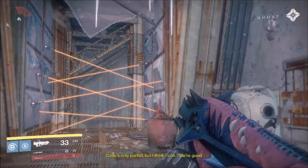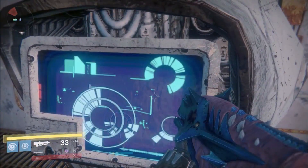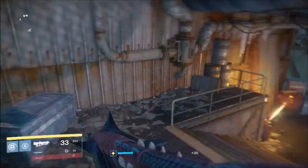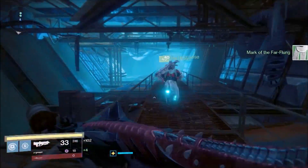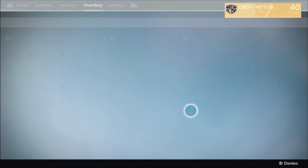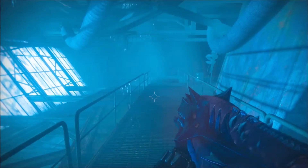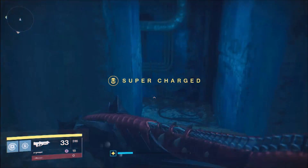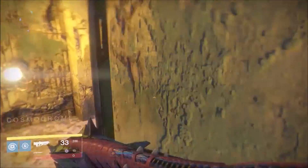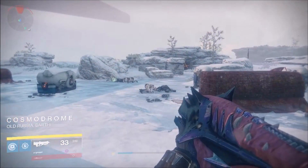The first thing you will want to do is get a Splicer Intel Key and put it in this device that will deactivate all of the lasers around it to get to the very first area of the game. I am about to show you what a Splicer Intel Key looks like. You get these from killing Brood Mothers in the Plaguelands. Brood Mothers are Hive Wizards — yellow bar Hive Wizards that spawn in the Plaguelands — and whenever you kill them they either drop a Splicer Key or a Splicer Intel Relay. Once you use that Splicer Intel Relay you can go into the very first area you ever spawn inside the Cosmodrome.